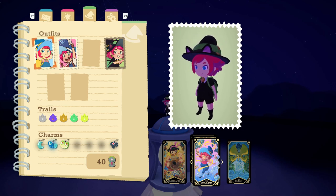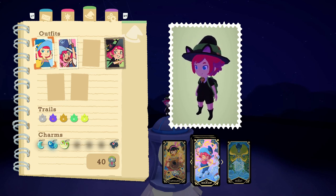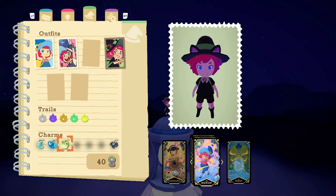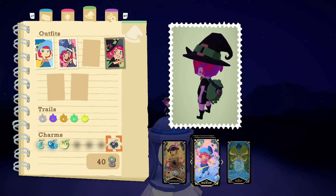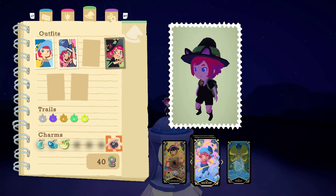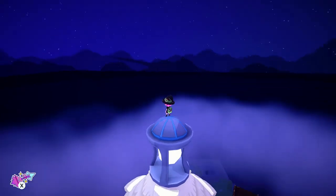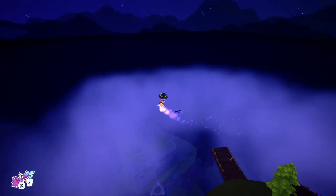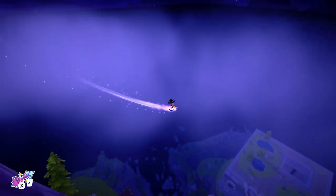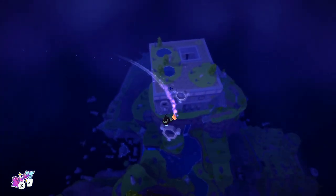Not long after we recorded the finale, they actually released one of their two content updates for this game. There's a whole new mini-game thing that we'll go over and two new outfits, as well as three additional charms. When I opened up the game after completing it, there's this little Edgar charm and what it does - Edgar follows us now! So yes, we have a little buddy.